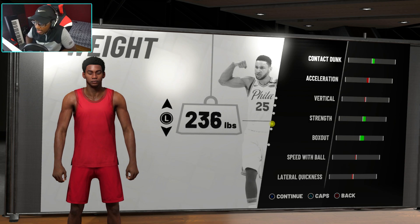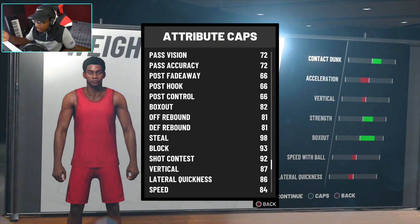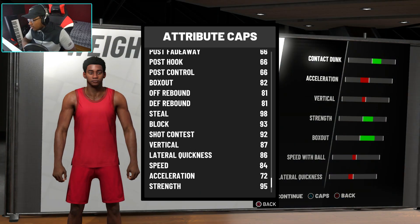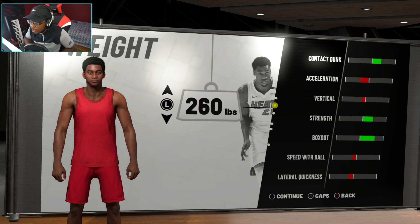Lateral quickness is at 90 right now at default weight. If you max the weight out with this build, it goes from 90 down to 86 — you lose four points, which could be a big deal. Some of you might want the strength as well, which is understandable. The only advantage I see with maxing weight is having much more strength — if you're a powerful lockdown it makes some sense because you still have speed.